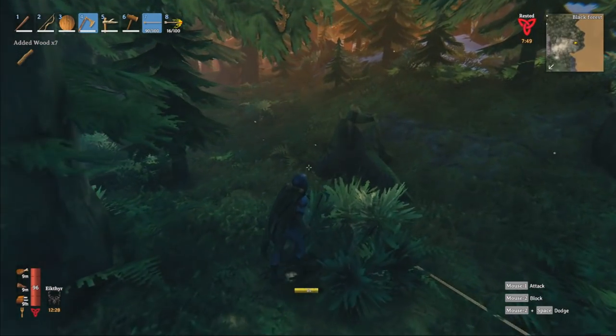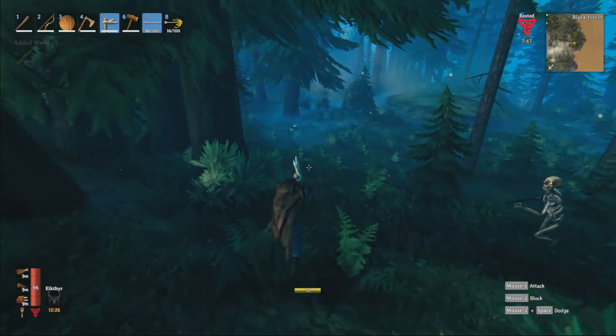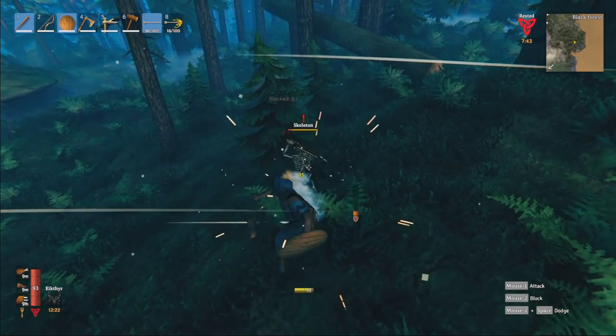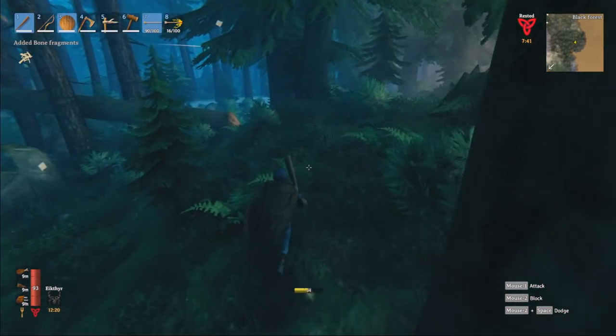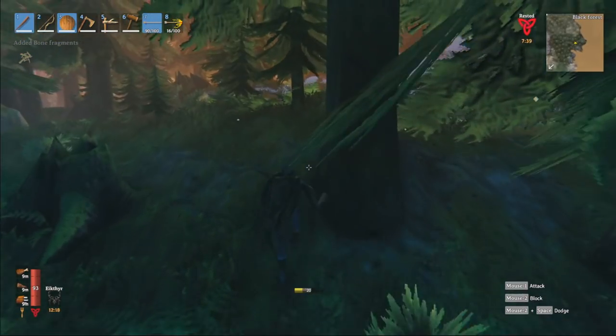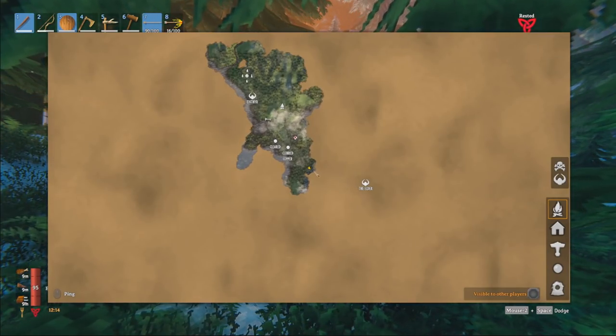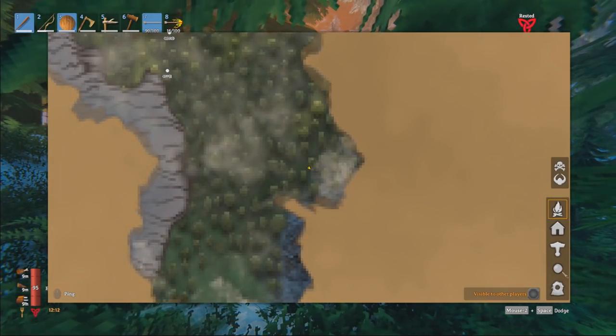So now I'm going to make fires whenever I need. Nice parry — and now die. Bone fragments. I don't know if I need this many, I've got so many from now. At some point, it all becomes dead weight. Damn it — the Elder's on the other side of this mountain.